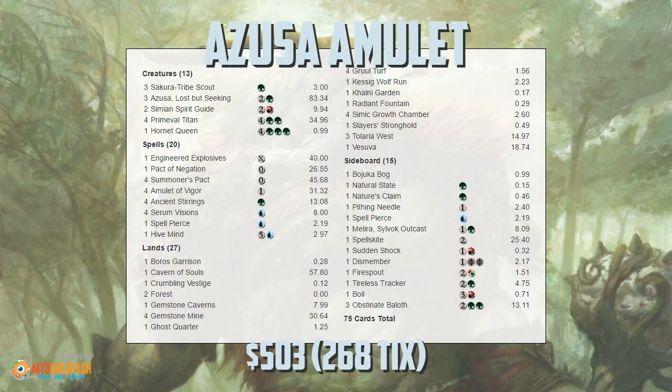Hello everyone, it's Seth, probably better known as Saffron Olive, and it's time for another instant deck tech. Today we're heading to Modern to check out the return of a deck that was the best deck, one of the most powerful and annoying decks in Modern about a year ago, before it got hit by some bannings. This is Azusa Amulet, brought to us by Matt Nass, who recently took it to a 5-0 finish in a league and played it at this weekend's GP to a Day 2 finish.